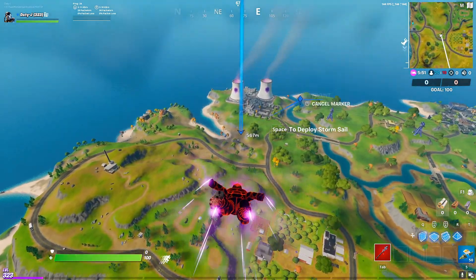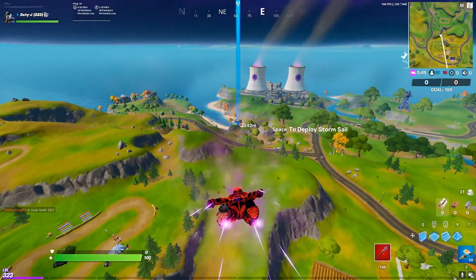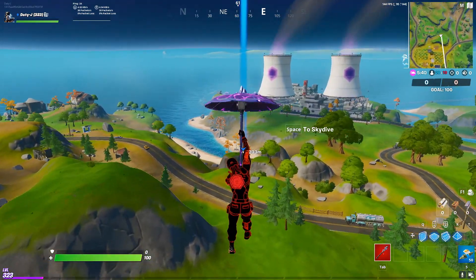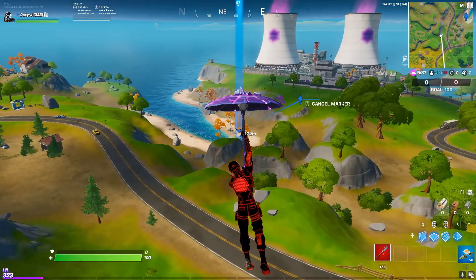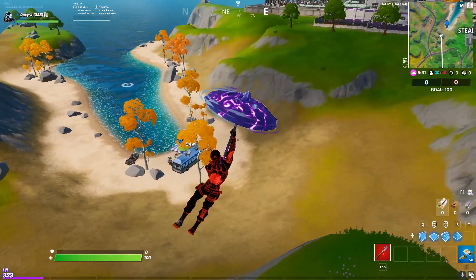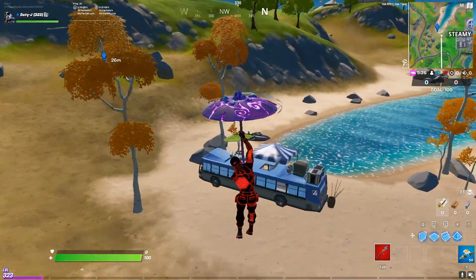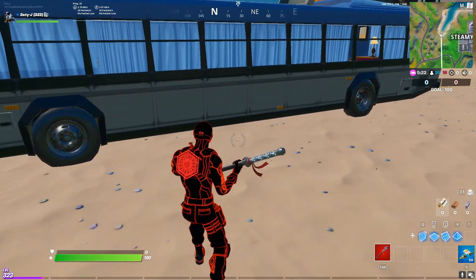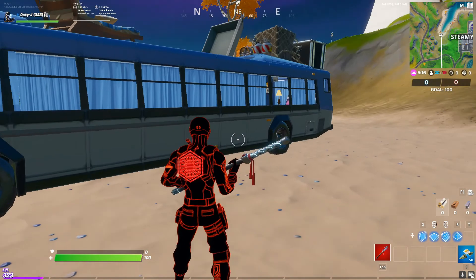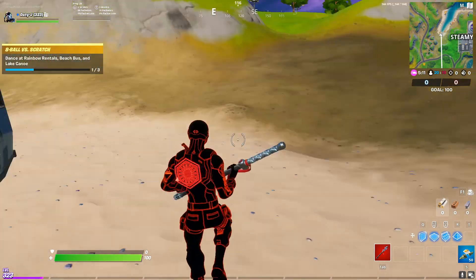While you're gliding down, just head towards Steamy Stacks — I can already see the bus over there. There's Steamy Stacks, we're heading east, and as you can see here is the beach and the bus. At this location near Steamy Stacks, you just need to dance, and that's it — the first part of the challenge is completed.